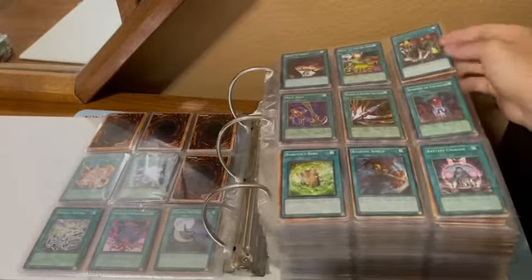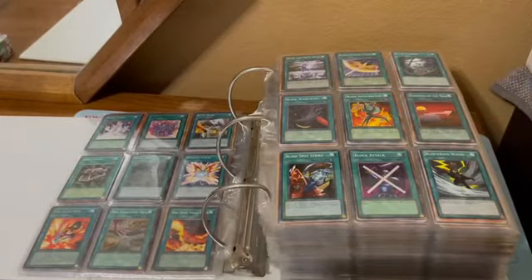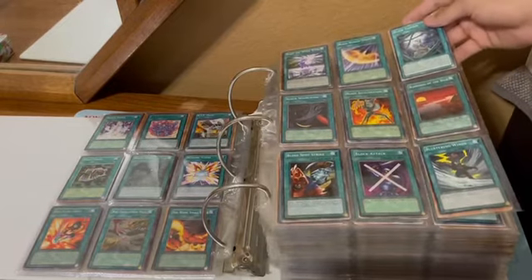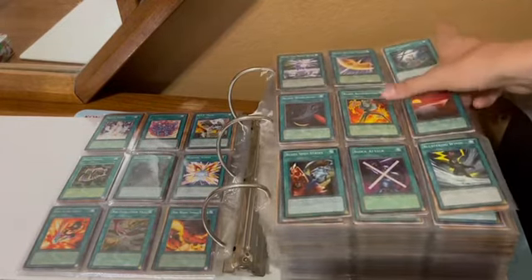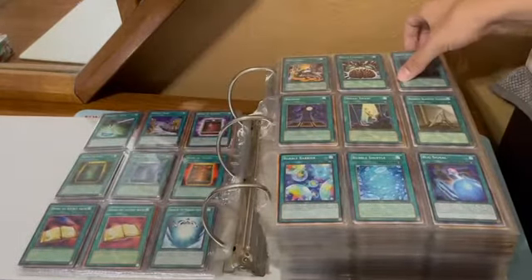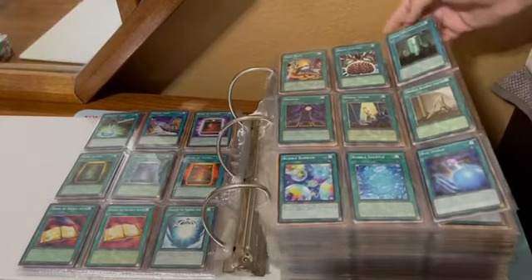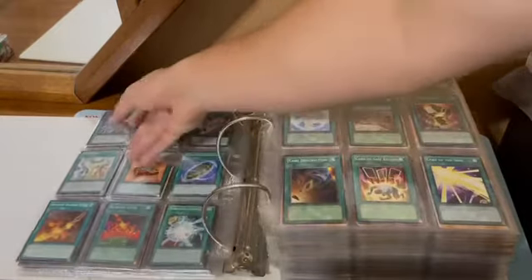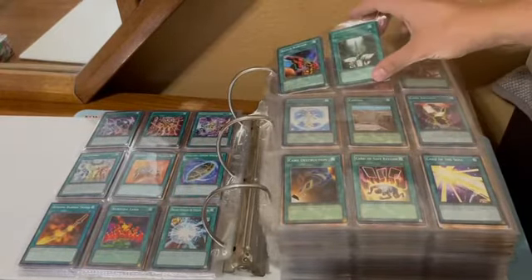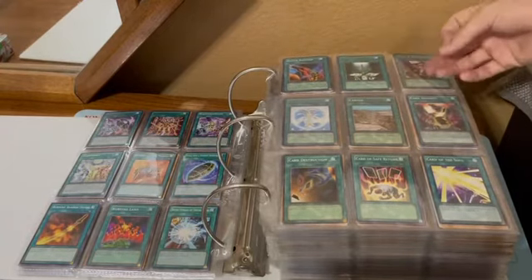Got the B's. We got Blaze Accelerator, different Book cards — Book of Life, Moon, Taiyu, and Eclipse — Brain Control, Birth Stream of Destruction, and Butterfly Dagger Elma, the rare from, I think, Dark Revelation 1.